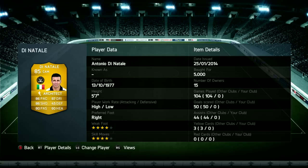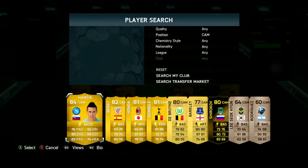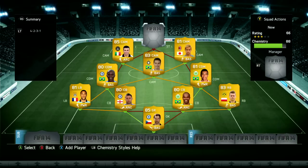Then we've got Di Natale. Di Natale actually kind of works as more of a winger or a striker — he's always attacking and he can cut inside very, very nicely. Then we have got Honda linking up nicely with our striker. Six-foot — very tall team, this — and that's exactly what I like. Great work rates. He kind of acts like a winger or a striker: 82 pace, 81 shooting, fantastic passing, decent heading and awesome dribbling.